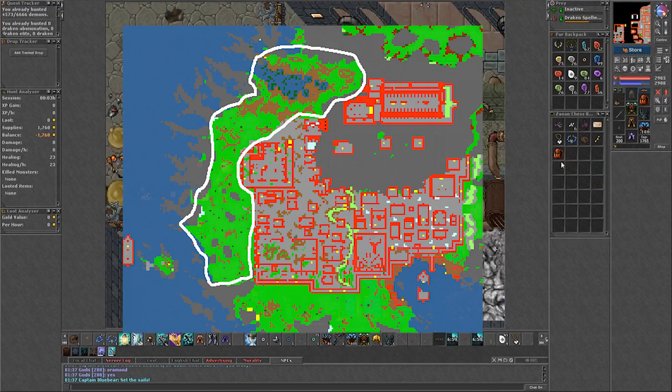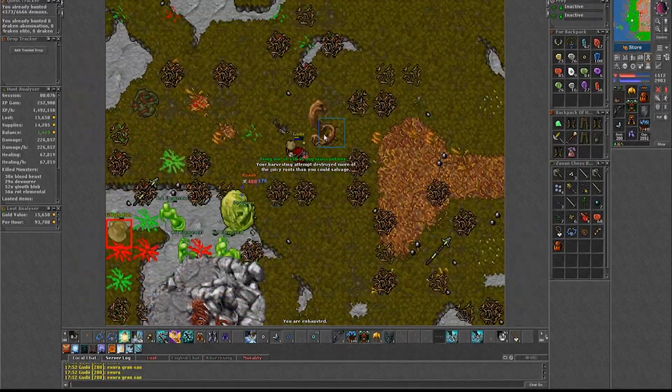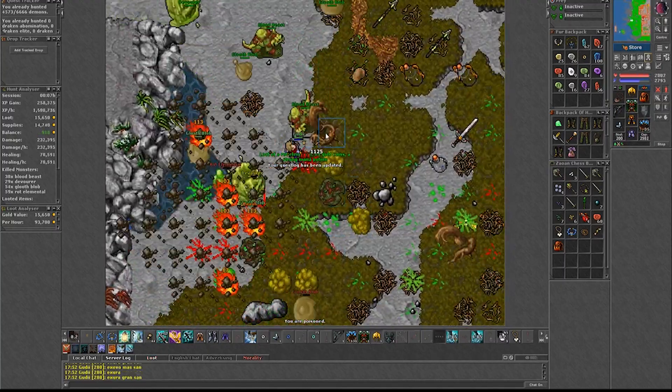Oramon West consists mostly of this green area. It has a variety of monsters and also a raid that spawns quara scouts. Overall, if you hunt this spawn long enough you get 200 turn points, and the experience is what makes it worth it.